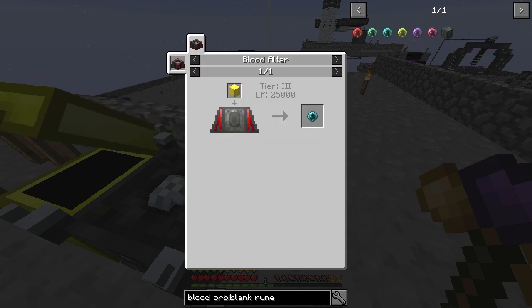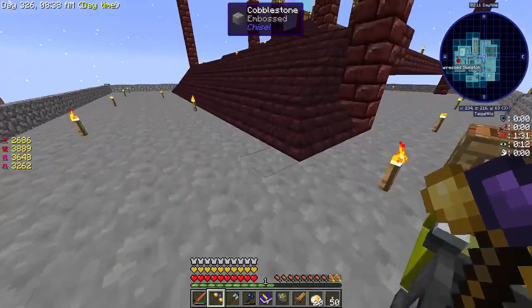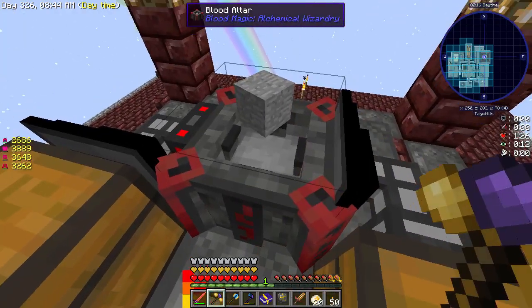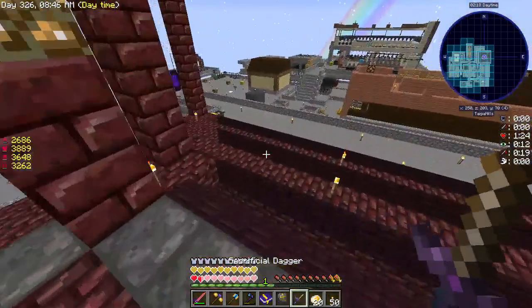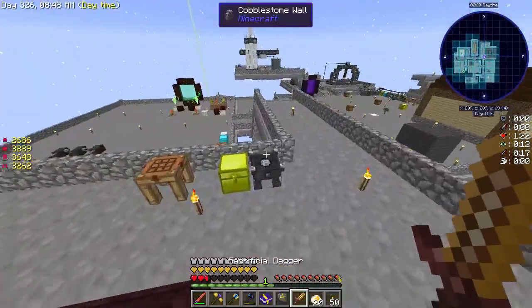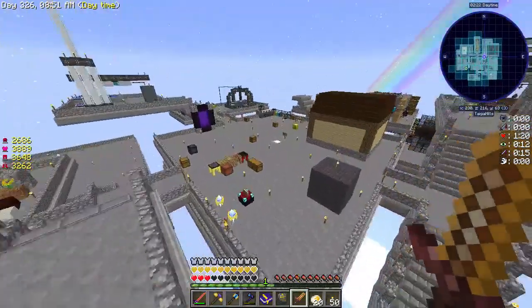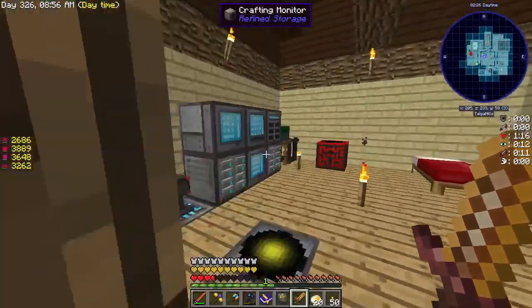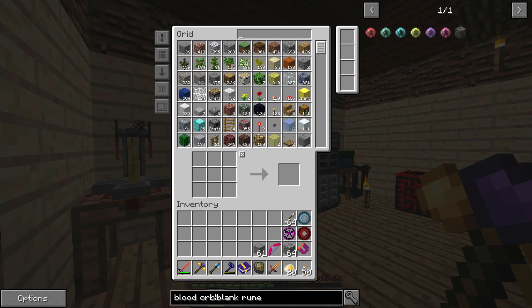The next tier is the Magician's Blood Orb. That requires blocks of gold and a bunch of blood. One thing we're going to do is take out all of this. We're going to need a bunch of blood, and eventually what I want to do is not use my blood - I want to use other things' blood. Specifically, I think blazes. So we're going to need a block of gold.